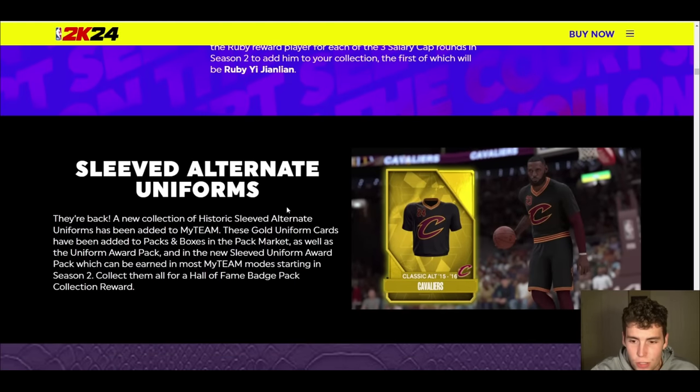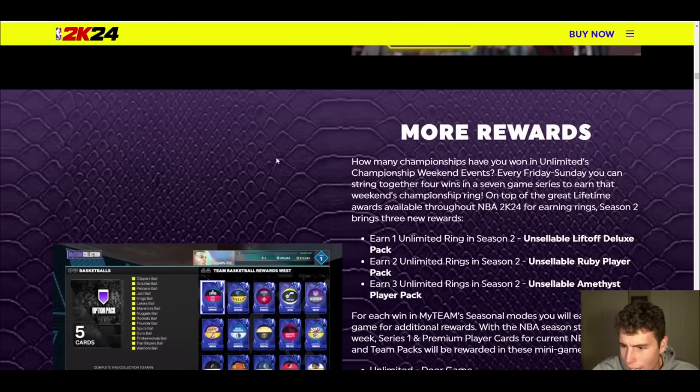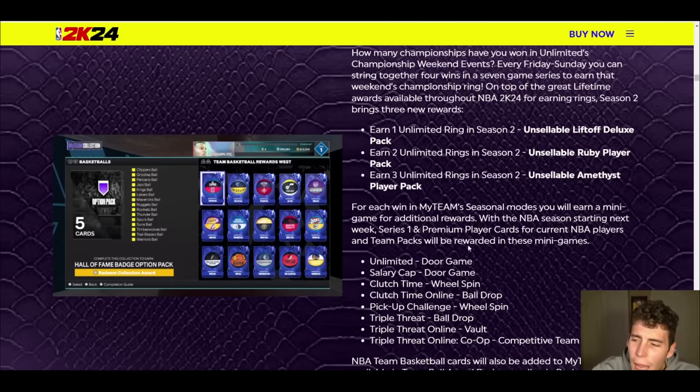Alternate uniforms are back — these gold uniform cards have been added in packs and boxes. Collect all of them for a Hall of Fame badge pack. Every Friday through Sunday you can earn Unlimited rings. In Season 2, earn one ring and you get an unsellable Liftoff deluxe pack, earn two and you get an unsellable ruby, and earn three and you get an unsellable amethyst.